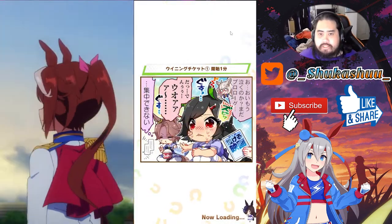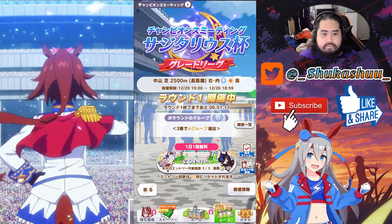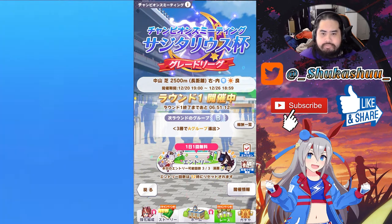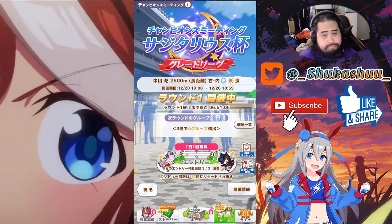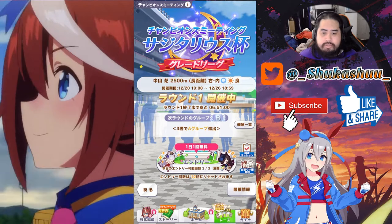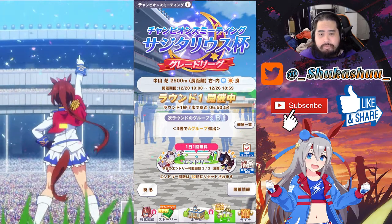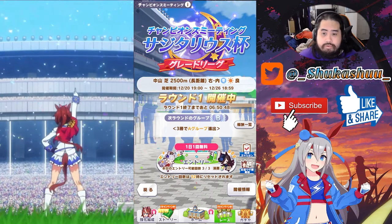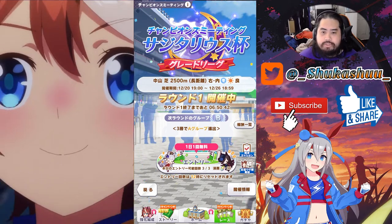Here's the Sagittarius Cup — pretty similar to before, as I've mentioned probably in last week's Fine Motion video. Round one: win three times to go to Group A; win less than three times to go to Group B for round two. Same structure for round two — win three times for Group A finals, win once or more for Group B. For the final round, just win first place. That's pretty much what it is.